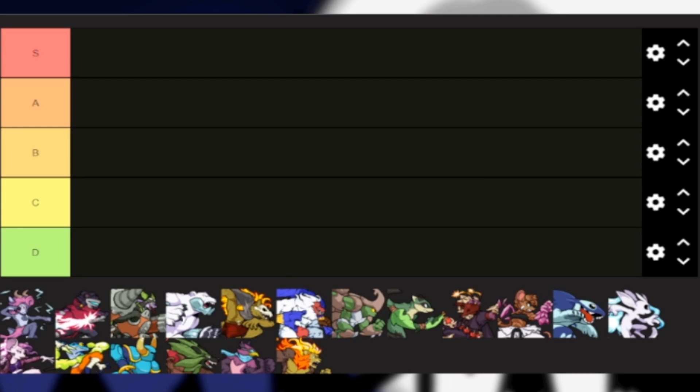Let's start off with a very easy-to-play character: Zetterburn. He's very easy to use — in fact, he's the first character you get when you do the tutorial, because he's basic. He is a balanced type character, meaning he doesn't really shift towards one side or the other — he's more in the middle. Because he is powerful and very playable, I put him in S tier.